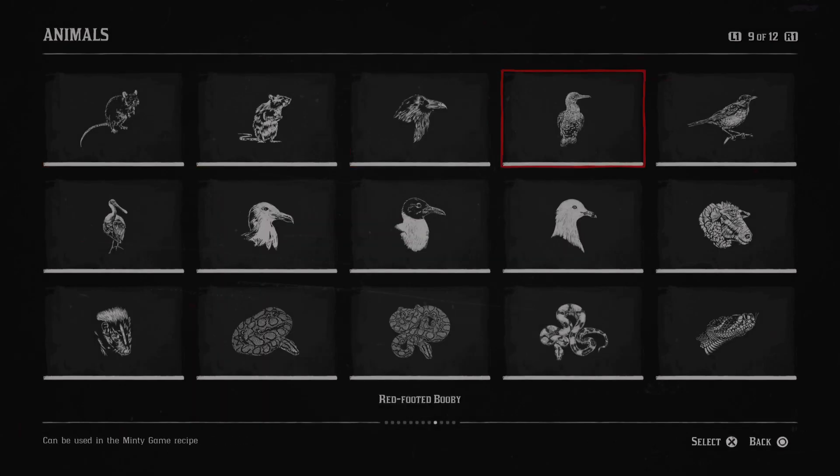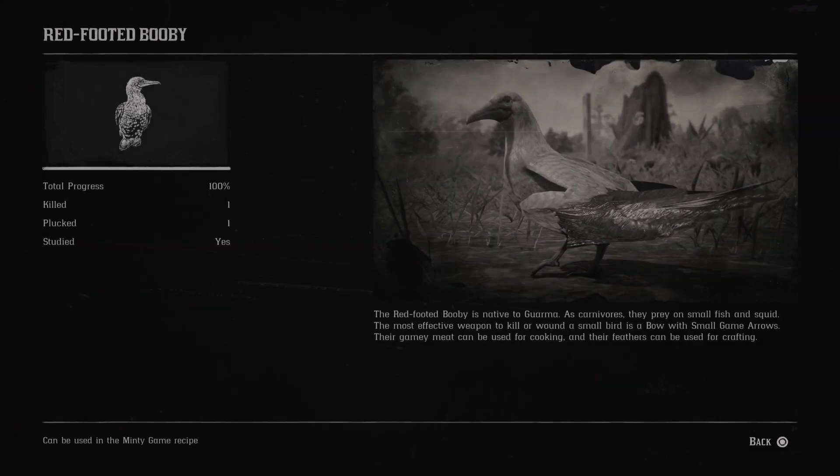Next is the red-footed booby. The red-footed booby is native to Guarma. As carnivores, they prey on small fish and squid. The most effective weapon to kill or wound a small bird is a bow with small game arrows. Their gamey meat can be used for cooking and their feathers can be used for crafting.